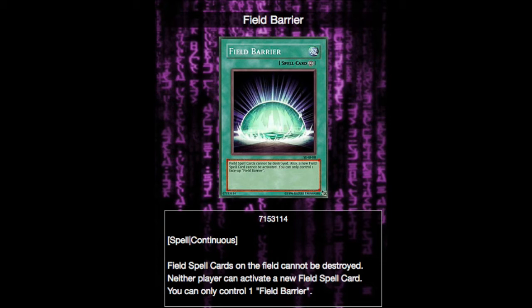Now for our last spell, we have the continuous spell card Field Barrier. It protects your Field Spell from destruction, and while it's active, your opponent and you cannot activate any other Field Spells. So if you get this out early, it's nice because you can protect the Defense Zone with the Field Barrier, and the Defense Zone will protect the Field Barrier. It's just a very cool combo, and since a lot of decks are somewhat reliant on Field Spells, it's just a nice way to lock them out of that one resource.